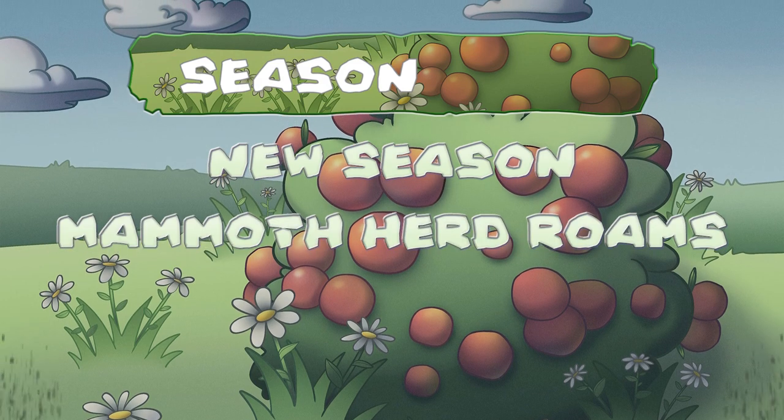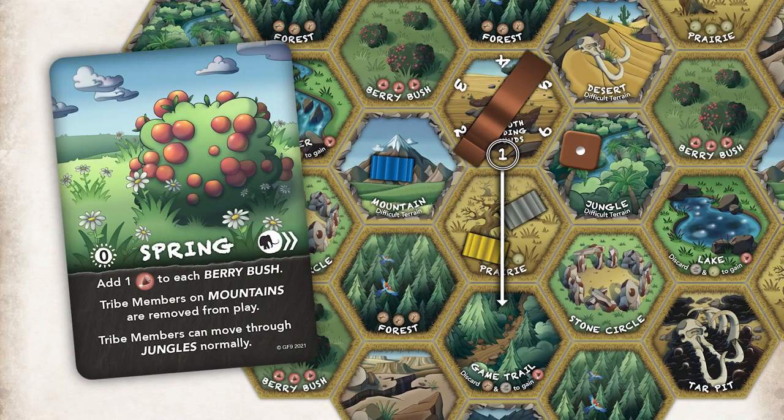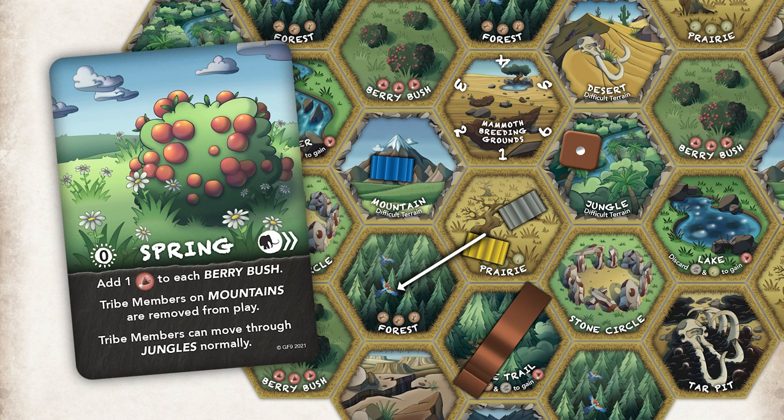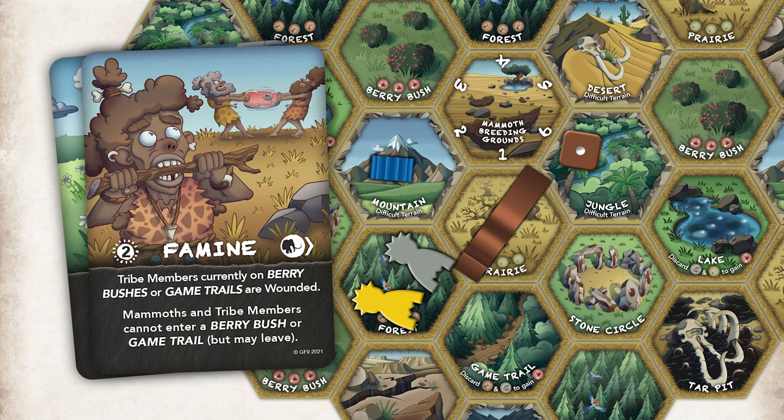Step 2: Mammoth Herd Roams. Roll a die and look at the mammoth breeding ground tile to see which direction the mammoth moves. Consult the season card to see how far it goes. If the mammoth moves into or through a tile containing your tribe members, all of them are wounded and moved one tile away. Some season cards prevent the mammoth from entering specific tiles — if the mammoth would enter such a tile, it stops moving instead. If the mammoth would move off the play area, place it on the mammoth breeding ground instead.